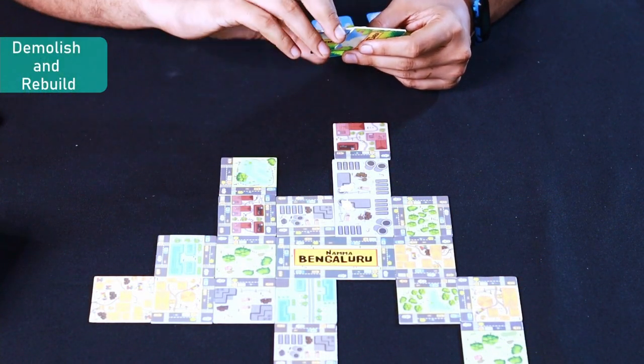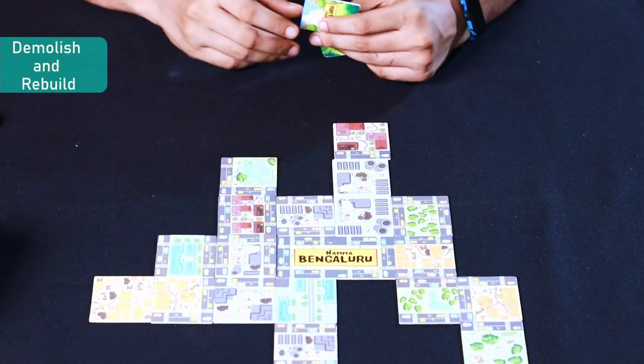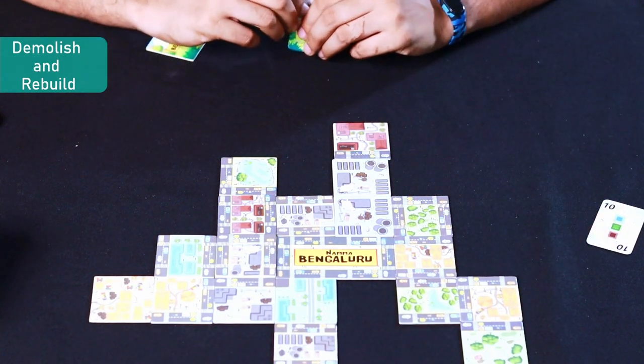Demolish any existing city block tile in the play area by placing a tile on top of the tile that you wish to demolish. For this, you must discard one of your neighborhood cards as payment for the demolition. The discarded card will be out of the game.